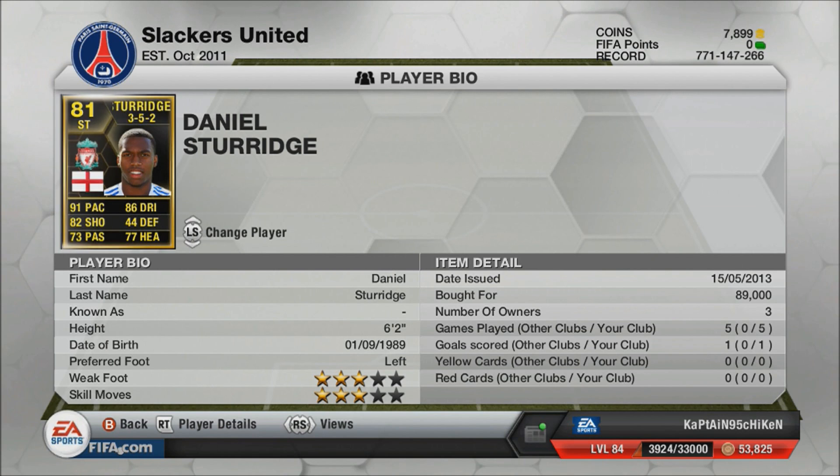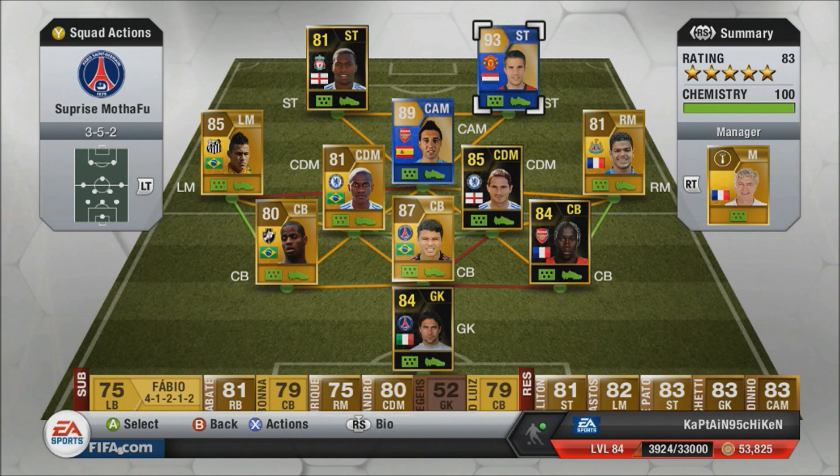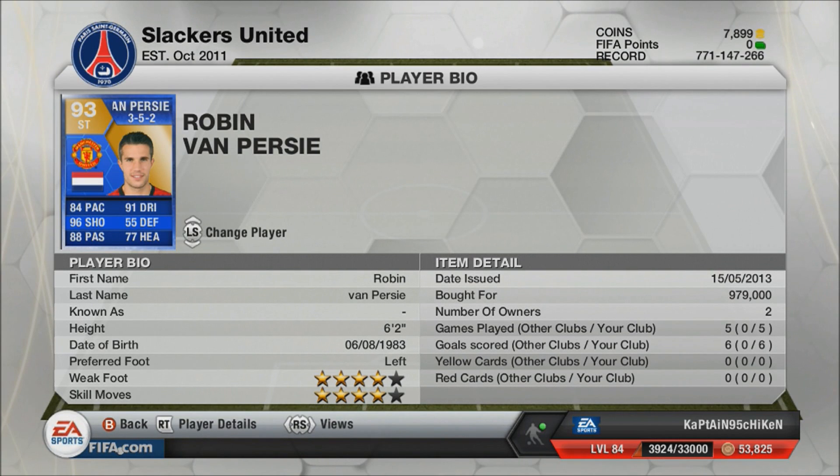FIFA 14 is four months away — might as well spoil your coins now. And here's the man of the hour: Robin van Persie. I got him for 980k — he's currently going for the same price as Ronaldo on Xbox. Four-star weak foot, four-star skill moves, 84 pace, 91 dribbling, 96 shooting, 88 passing. I've played against friends and others and they just hated me — I killed them with this guy. I already recorded the player review and will upload it right after this.